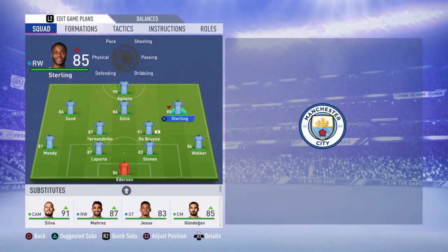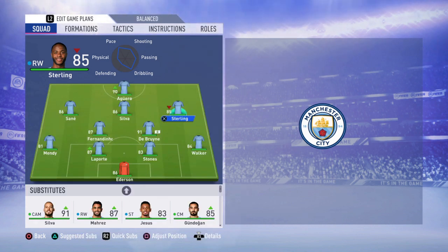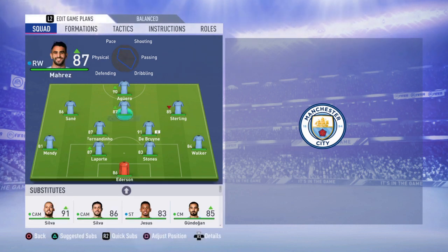In front positions, at the right wing is going to be Raheem Sterling — he's just amazing, quick reactions, sprint speed, agility, balance, he's so good and he's going to score a lot of goals too. At the left side is going to be Leroy Sané — he's just amazing, such a fast, quick, tall player, and he's the perfect winger. There's no better player than him in this team for that position.